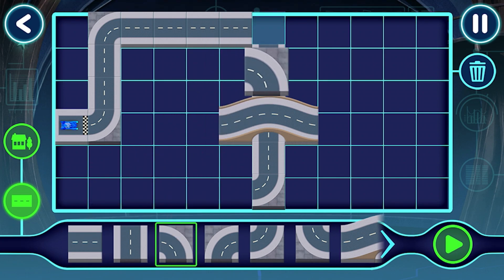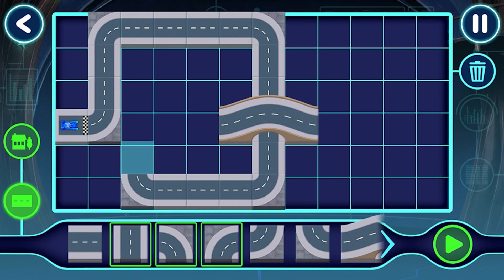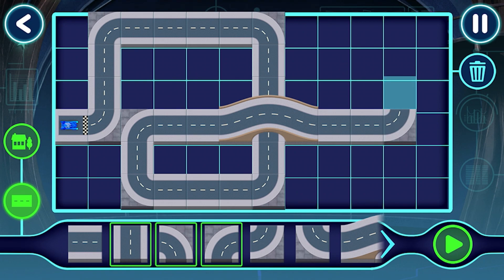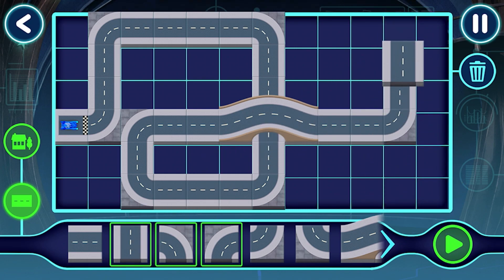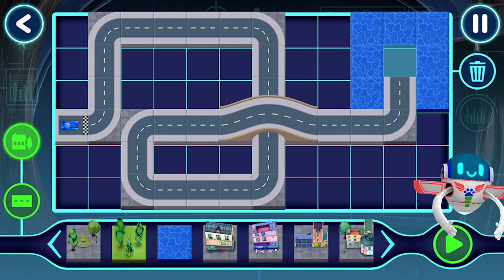Awesome track. Tap this button to test drive your track. Tap here to test the track. Your track is ready to test. Let's build a track. Tap this button to test drive your track. This track is looking amazing — tap this button to test drive your track.